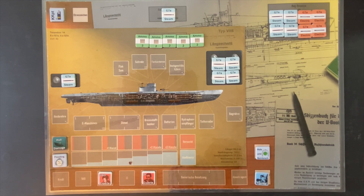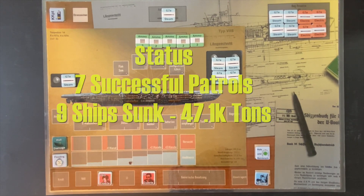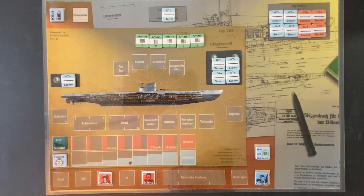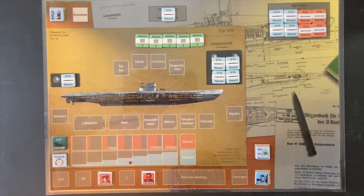A quick recap as we head out on our eighth patrol: we've had seven patrols prior to this during which we've sunk nine ships for a total tonnage of 47,100 tons. This could be a significant mission because if our career were to end right now, we would have less than 50,000 tons sunk, which technically is a defeat. Between 50,000 and 100,000 tons is a draw, so we need to sink over 2,900 more tons to move out of the loser category.